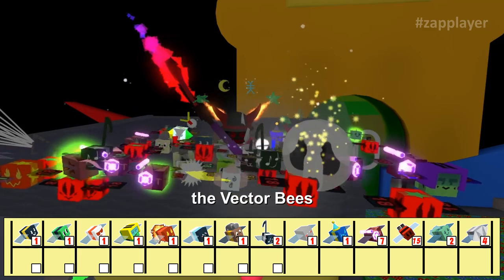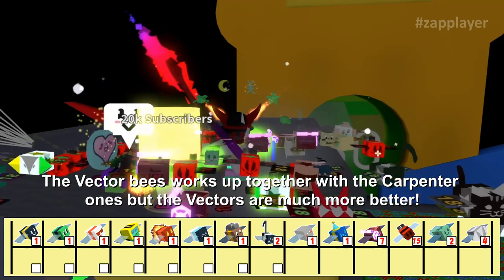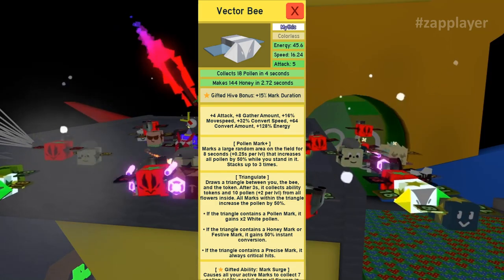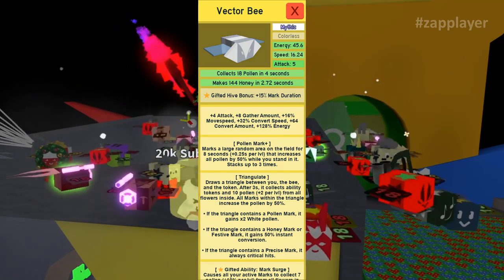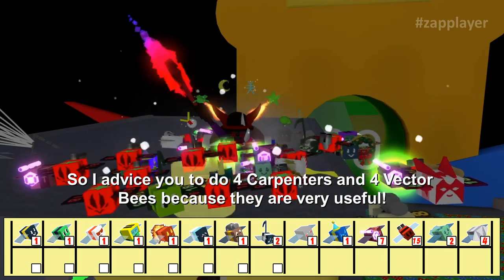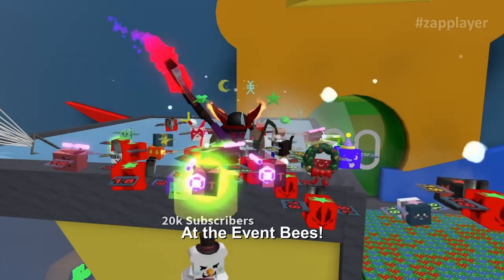Next up, the vector bees. Vector bees work together with carpenters but are much better — they have better stats, and as a gifted bee they give 15% mark duration. I advise you to run 4 carpenters and 4 vector bees because they are very useful. Now we arrive at the event bees.